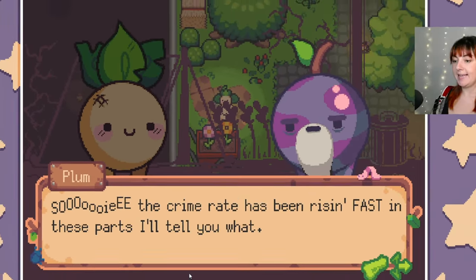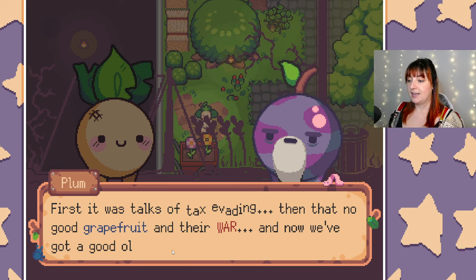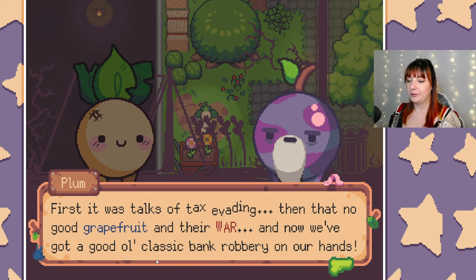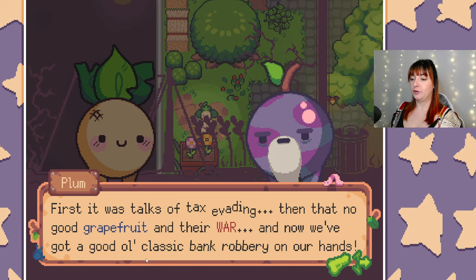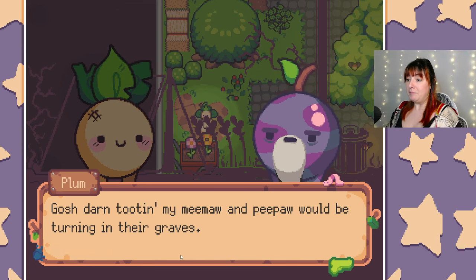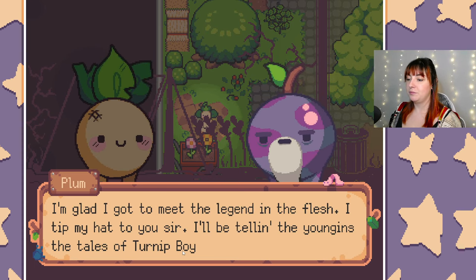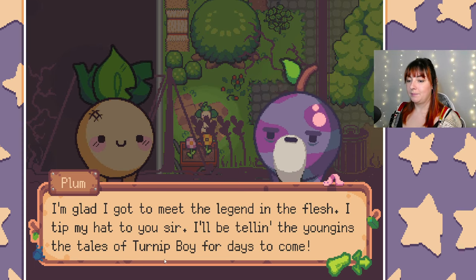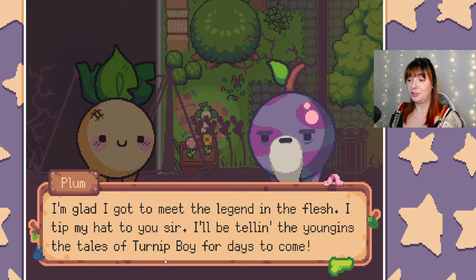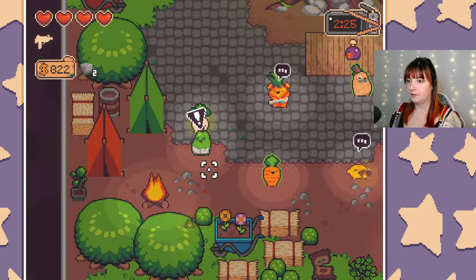There's Plum. NPC: 'The crime rate has risen fast in these parts - first it was talks of tax evading, then that no-good grapefruit and their war, and now we've got a good old classic bank robbery on our hands. My miwa and peepaw would be turning in their graves. I'm glad I got to meet the legend in the flesh - I tip my hat to you, sir. I'll be telling the youngins the tales of Turner Boy for days to come.'